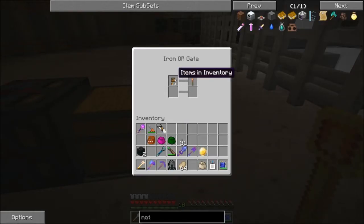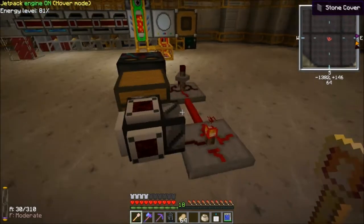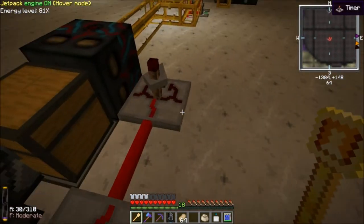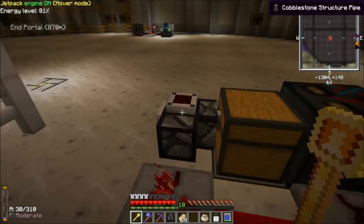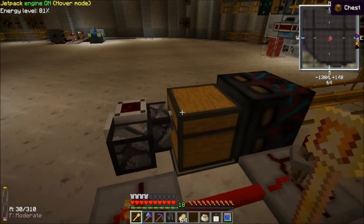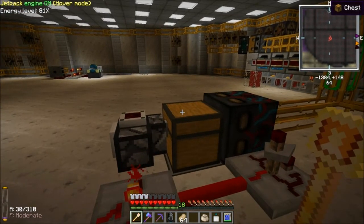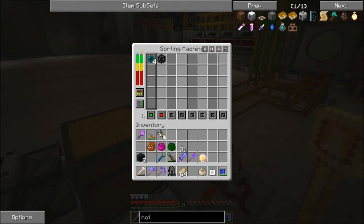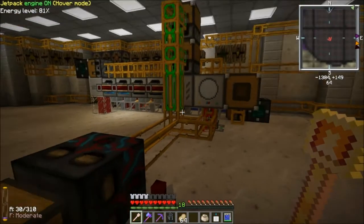It has an iron ore gate set to items in inventory, redstone signal. This gate — you don't technically need it; you can just have a timer on the sorting machine running all the time. But I don't like having my timers run all the time, so it just makes sure that when I have items in here to make an unattuned Tesseract, it will turn on the sorting machine. The sorting machine is set to fulfill each column before moving to the next. When it gets four enderpearls it moves to the next column; when it gets one Tesseract frame it moves back to the enderpearl column again. That's how it does it automatically.